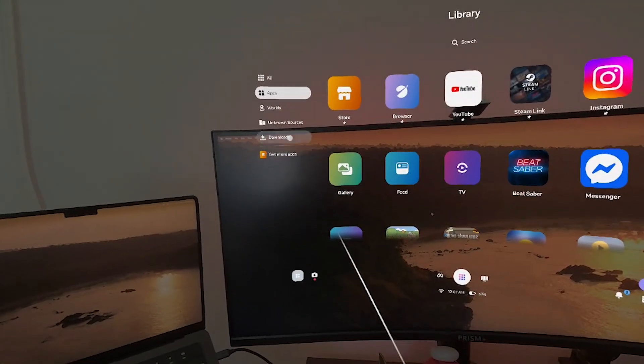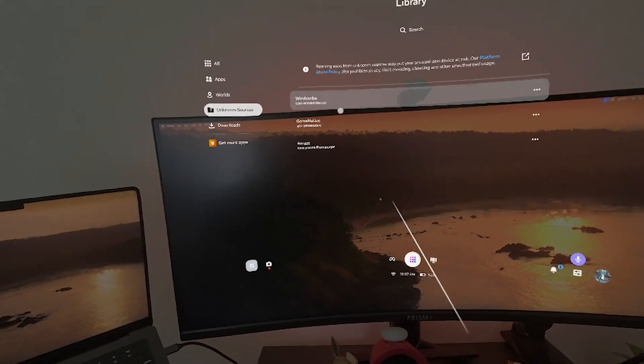As soon as it finishes installing, you can disconnect your headset. From this point on, everything is happening in your Quest — no computer required. Inside your headset, open the main app screen and navigate over to Unknown Sources. This is where every app that doesn't come from the Meta store will go for any future sideloading activities. You should see GameNative there. If not, restart your headset to see if that makes it appear, and if that doesn't work, give the sideload process another go — there's a possibility it could have disconnected early or that something else went wrong.